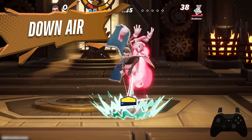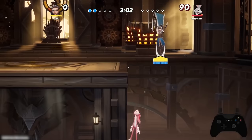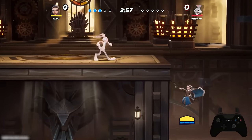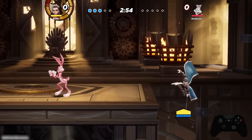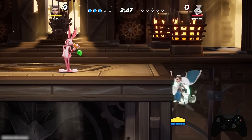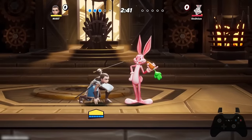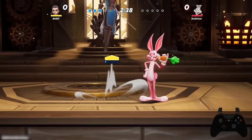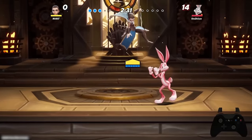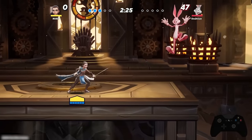Downward aerial is a spike onto the ground. If you knock your opponent off stage and they have to recover, you can follow them off stage and hit them with the downward aerial to kill. Arya's down air can be charged for even more strength, which also baits opponents into dodging early so you can punish them to secure the KO. You can also use this move on stage — if you land it confidently, you can combo out of it into your other aerial moves.